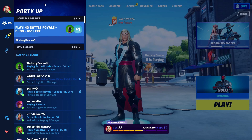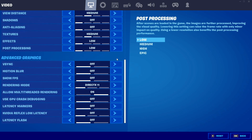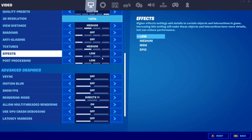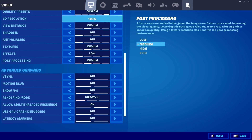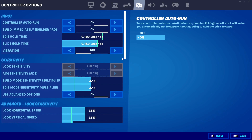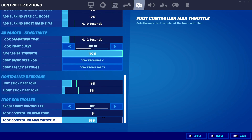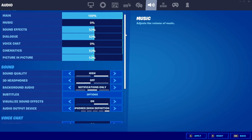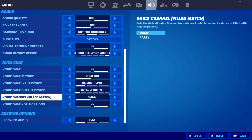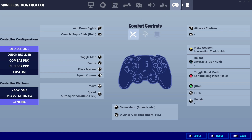After that, go into the menu and go into Settings. Scroll down until you see the 'Power Pressing' toggle and turn it on, set it to medium. Then go into Controller Options and scroll down and put the foot controller max throttle to the max, then click apply. Go into Audio and put it to 'Game Audio.'